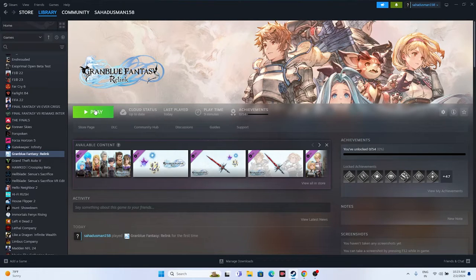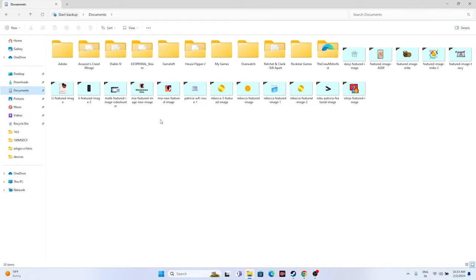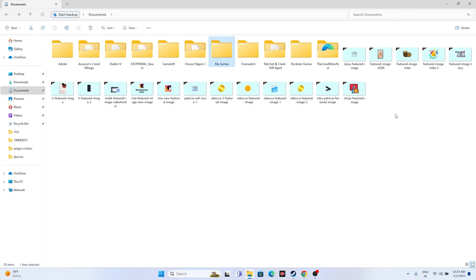The next fix is to delete the saved game files. Open File Explorer, navigate to This PC > Documents, and delete the Granblue Relink folder. You can also check My Games for a Granblue folder and delete that as well. Keep in mind you will lose all your game progress, but this has worked for many users.